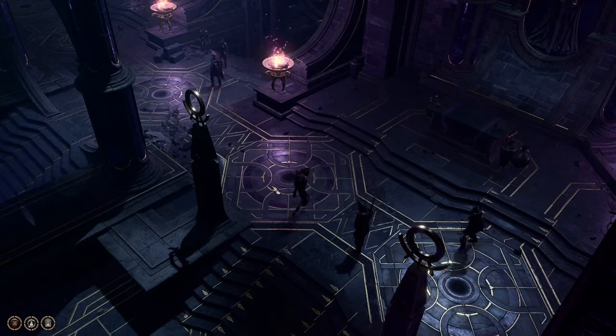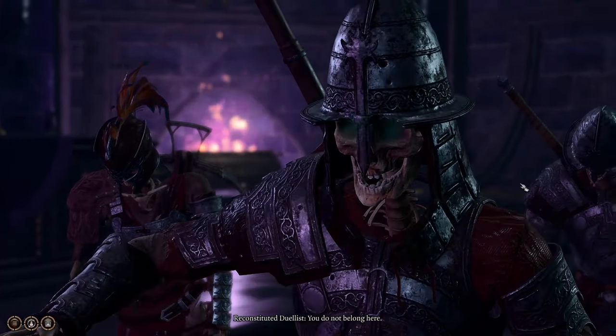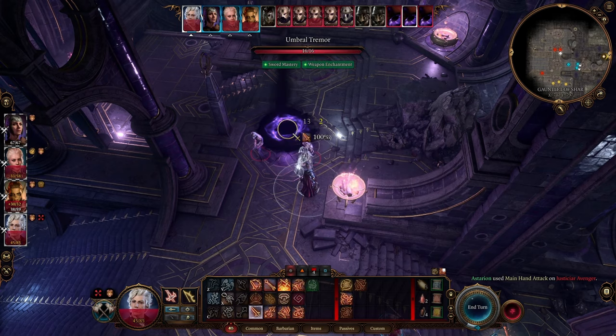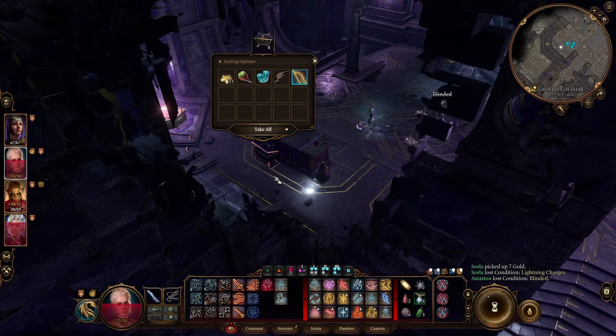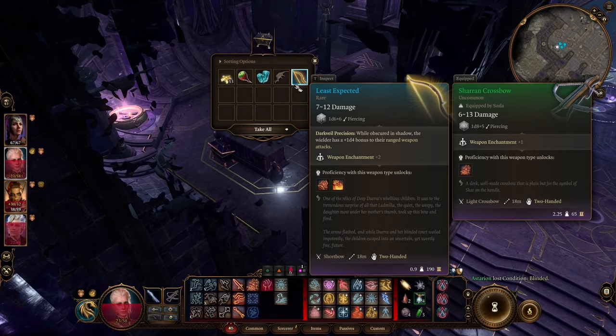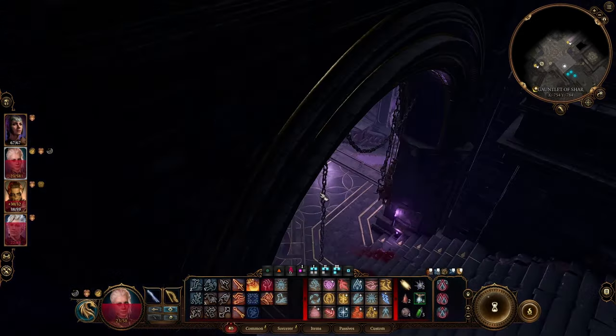Proceeding forward, you'll be placed into a dialogue which will then thrust you into combat. Make sure to target and eliminate the Umbral Terrors when possible to prevent more enemies from spawning. There's a gilded chest in the southwest corner of the room after the encounter. Afterwards, I'd recommend heading west to the end of the hallway for another combat encounter involving Umbral Terrors — make sure you kill these as a priority yet again.